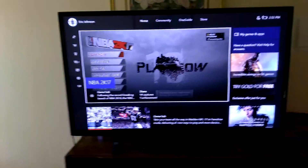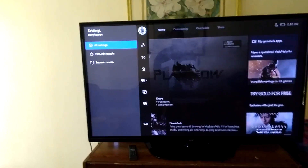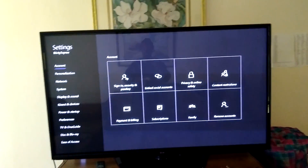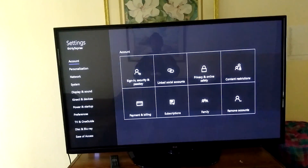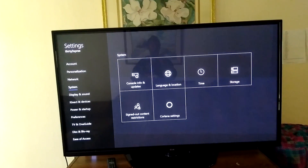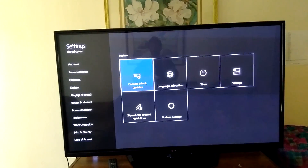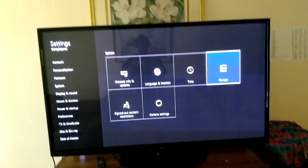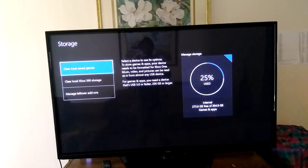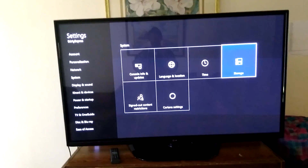What I did was I went to Settings, then All Settings, and then I went to System, then Storage. There's options like Clear Saved Games and Clear Xbox 360 Storage — but no, I didn't go there.